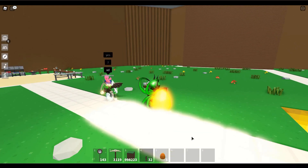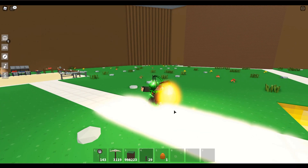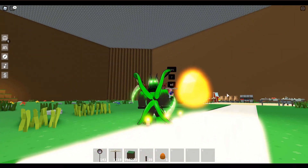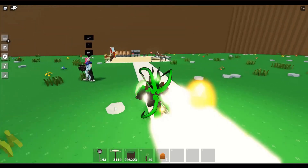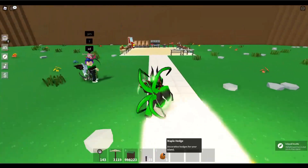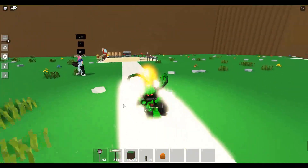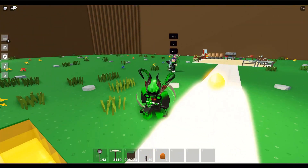Whatever you put on the glitched block will look like it's floating and will stay like that whenever you rejoin. You put torches around it and it becomes very shiny and floating — that's the golden egg, but it's actually a maple hedge. So if you find someone saying 'selling golden egg,' don't try to buy it. It's not a real item, just a maple hedge, and the maple hedge is only worth a few thousand coins.